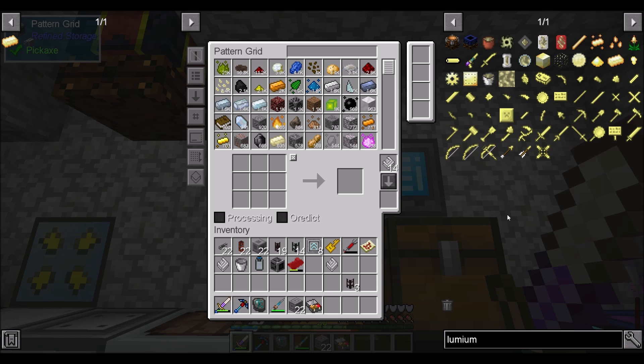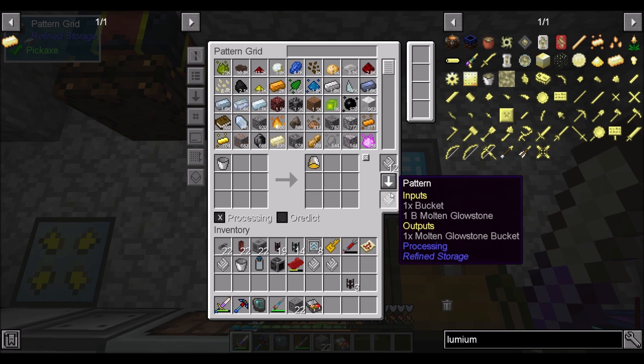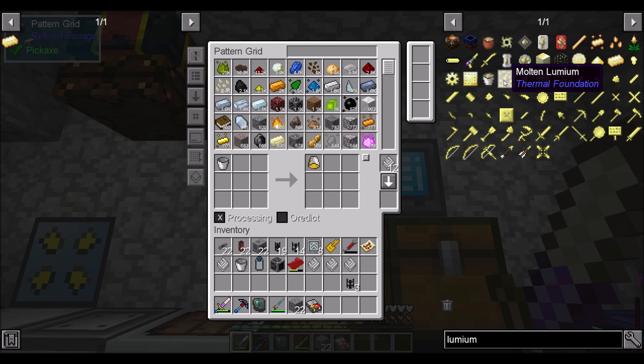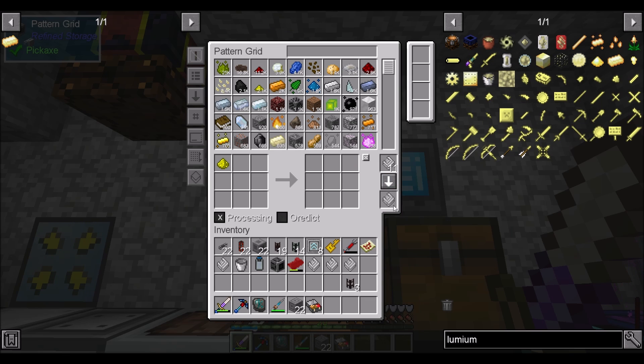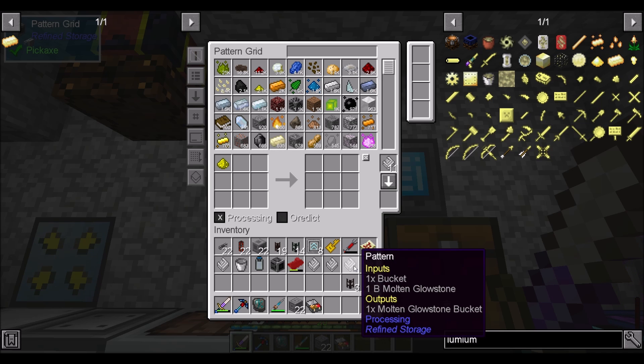So lumium dust is going to be that in processing mode. We're going to want the molten glowstone bucket. And for molten glowstone, we're going to do Magma Crucible of this — so he knows that one glowstone dust equals a quarter bucket of molten glowstone. He knows that one bucket plus one bucket's worth of molten glowstone will give a bucket's worth of molten glowstone.